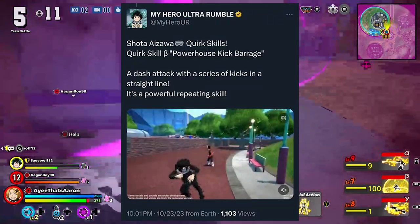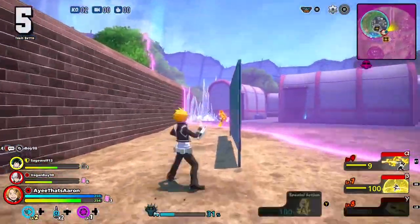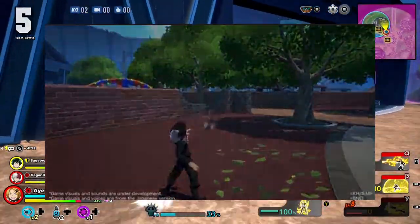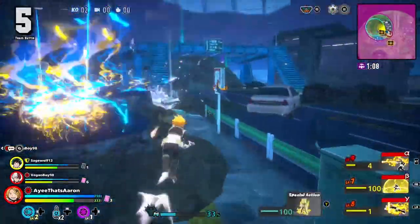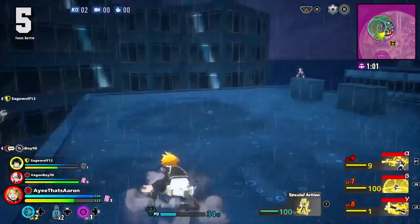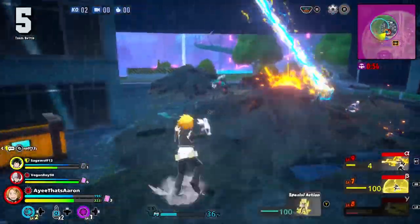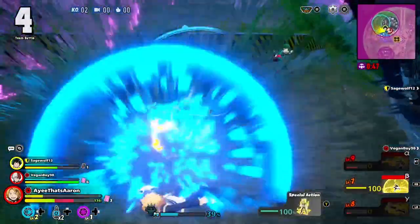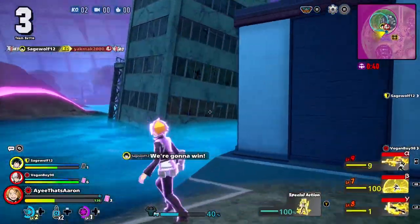His second skill is the Powerhouse Kick Barrage — a dash attack with a series of kicks that hit in a straight line. It's described as a powerful repeating skill, and that will be the right bumper for console players. Honestly it looks like one of those things we'll have to see in gameplay, but I think people are really going to use this to traverse the map as well. It looks like it's going to be a very heavy damaging move and I like it already.